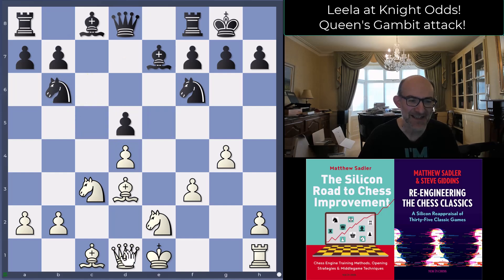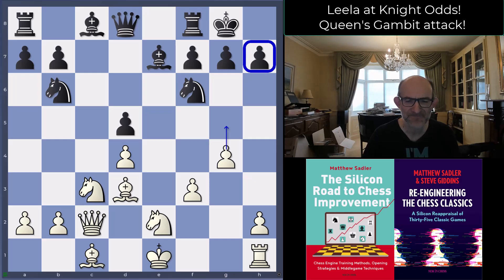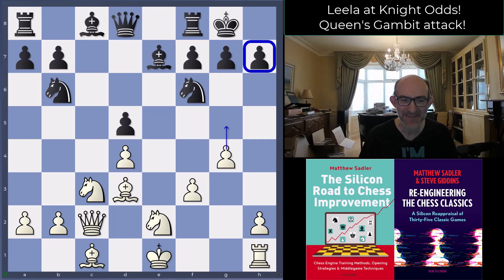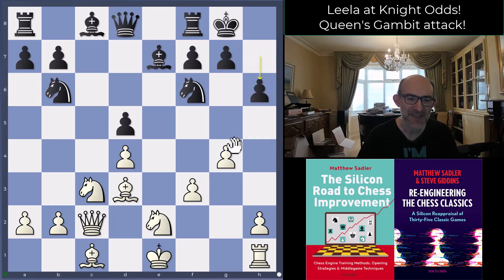One interesting thing here is that Leela takes a little bit of time to adjust the position to the maximum. Queen c2 is very typical — you're threatening g5, hitting the pawn on h7. h6 from black is a pretty odd-feeling move, but in my experiments with this in blitz, there's really no non-weakening way for black to deal with this, because you've got to deal with g5 and bishop h7.